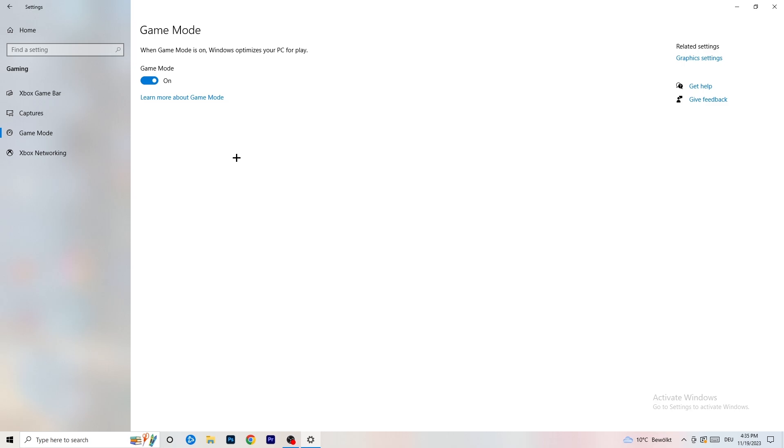Also go to Game Mode — skip over Captures and go straight to Game Mode. For this one, I honestly can't tell you definitively whether to turn it on or off. For me it works better with it on, but for others it's better off. Try both and stick with whichever works better for you.